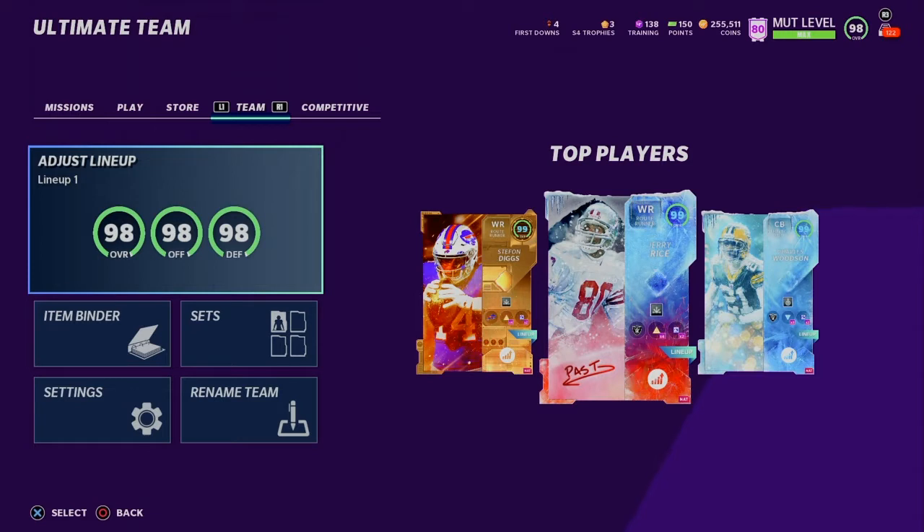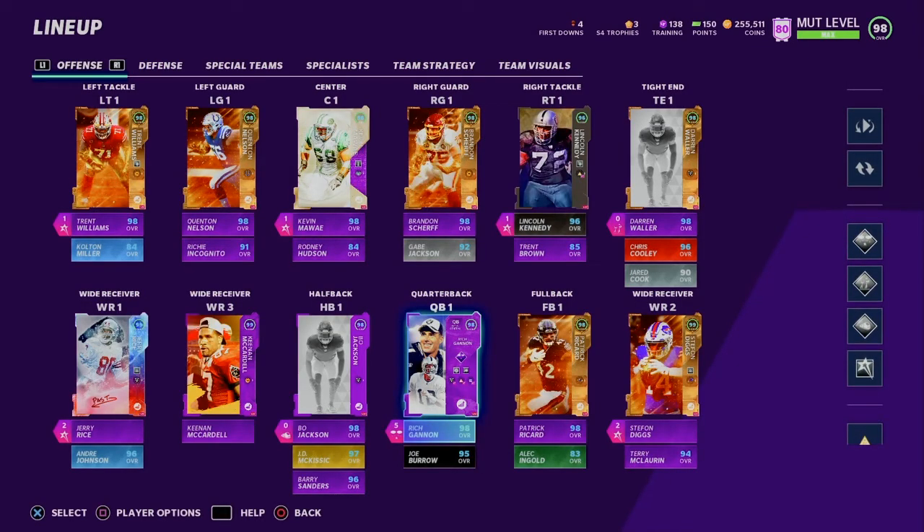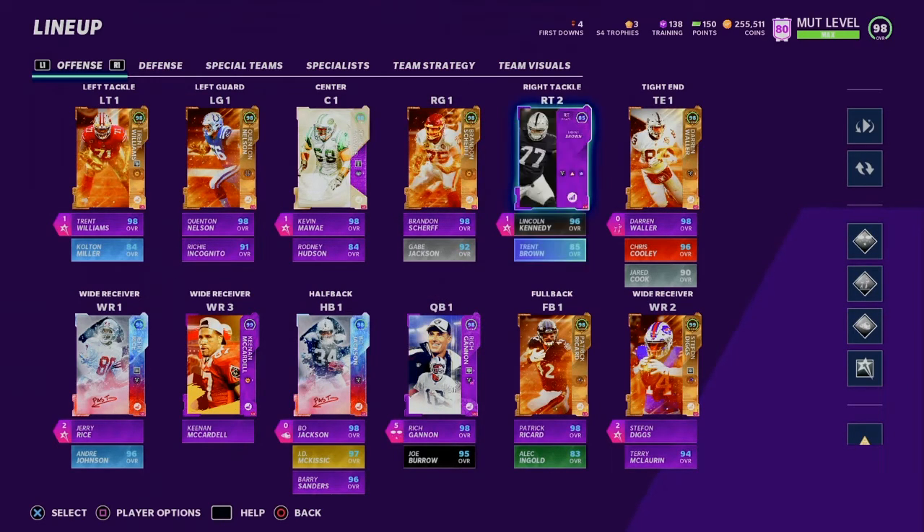Today we are going to show you guys the best team in Madden — the best Madden 25 Raiders team. 98 offense, 98 defense, 98 overall, trying to get up to that 99 overall max team. As you can see, I only have one card less than a 98 overall.